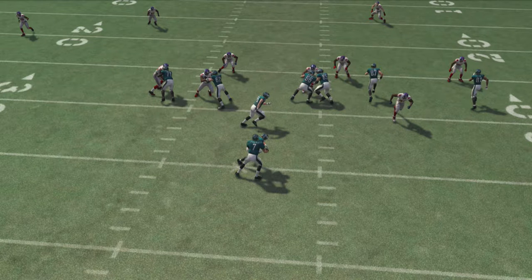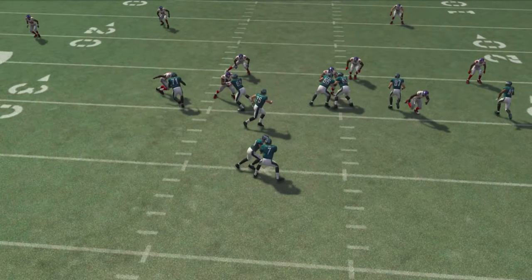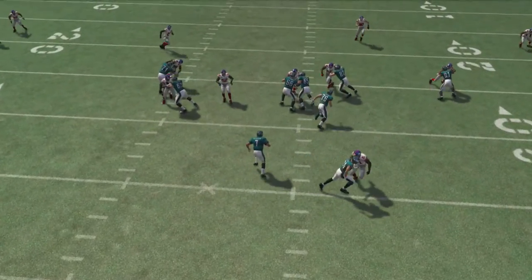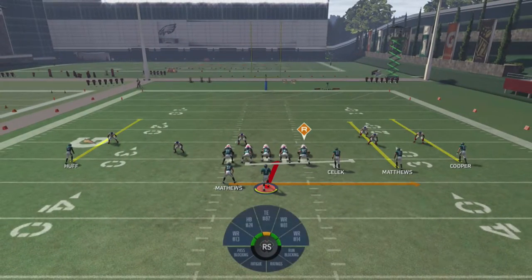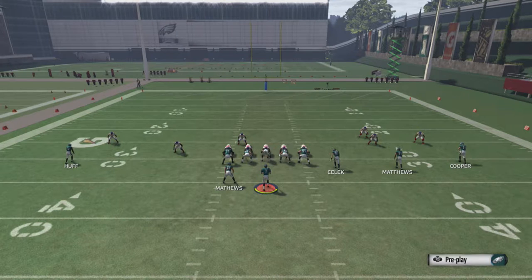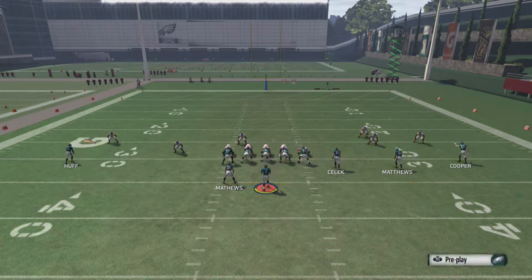There's also an option to pass commit where you hit L2, or LT and the A button or X button - one goes after the running back, one goes after the halfback. The guy with the R above his name releases to the outside, so that means he's going after the running back, so we're not going to hold A. We're going to keep it ourselves. This is a very high risk but high reward play, and you're going to notice that a lot in these run plays.